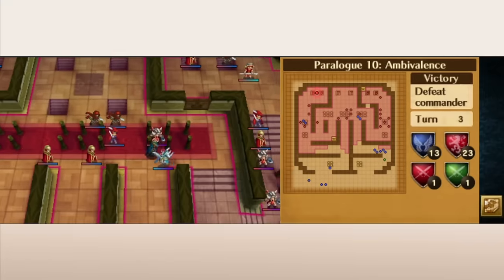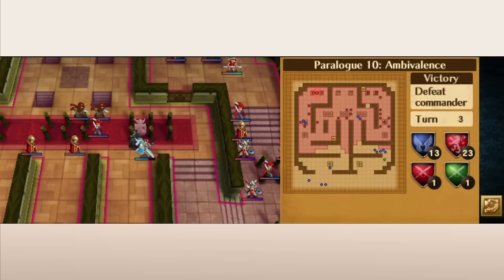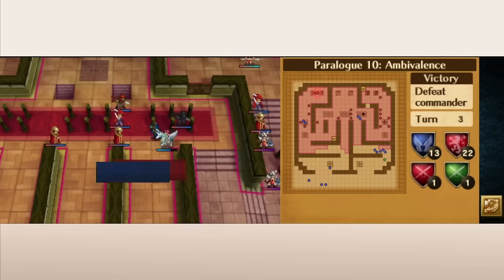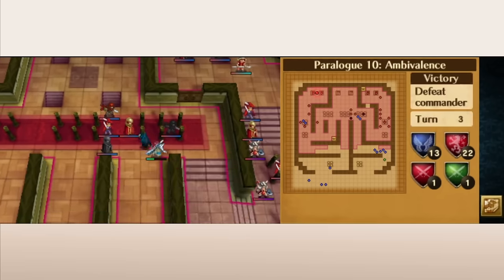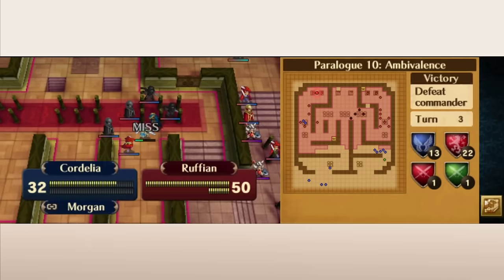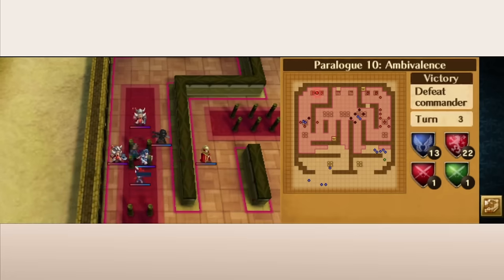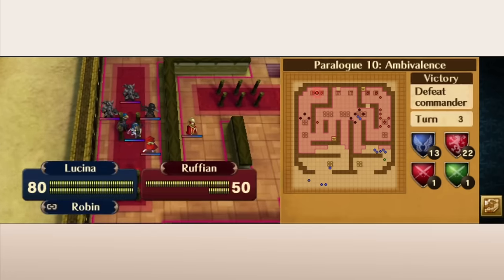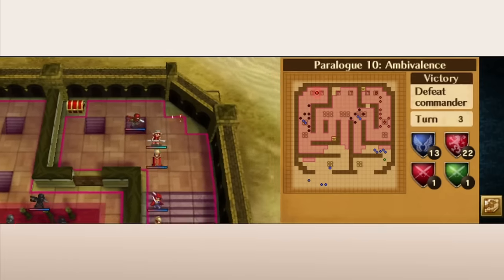Obviously there were a lot of contributing factors to Awakening being successful, but I think the support and marriage system was a pretty important part of it. Whenever I hear people talk about Awakening with a new person, one of the first questions they ask is who did you marry. The volume of supports, as well as the fact that they unlocked fast compared to GBA-era Fire Emblem, means you got so much more of a chance to get to know this cast than in previous games, which strongly contributed to how well-liked Awakening's cast was when the game came out.